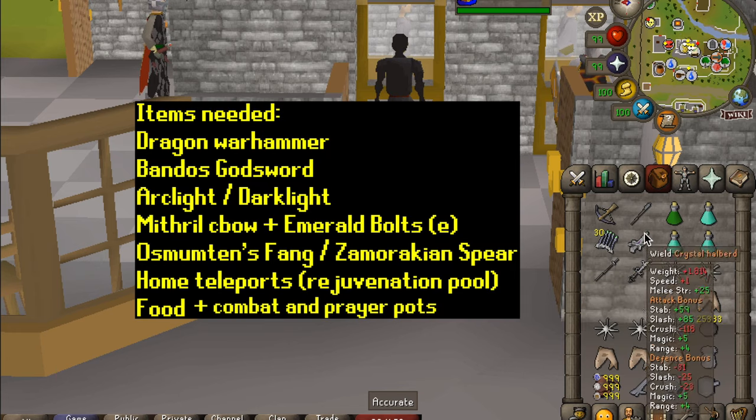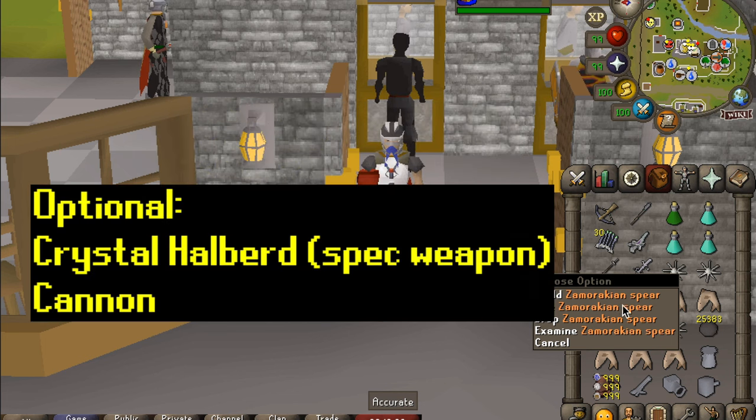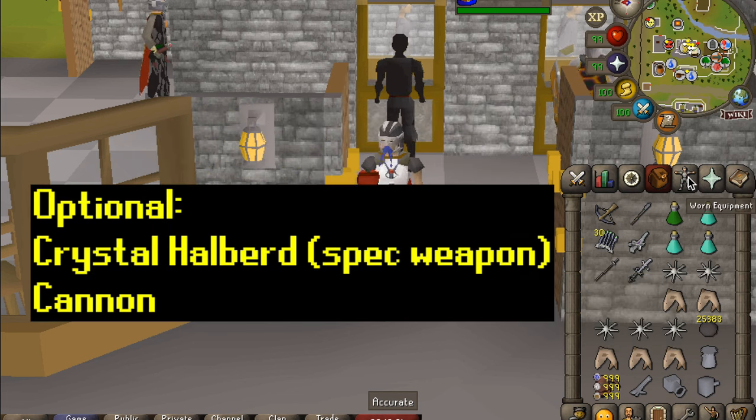Make sure, most importantly, you have your Dragon Warhammer, your BGS, your Arc Light, and an attack weapon — either Zamorak Spear or the Osmumten's Fang. Let's get into it.